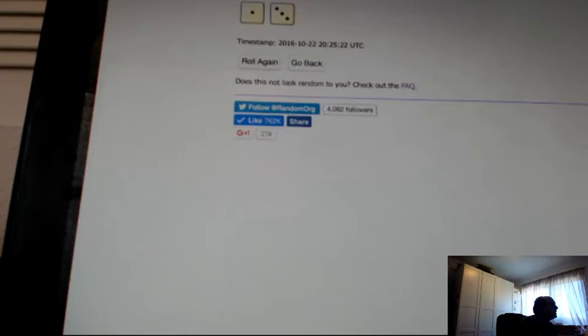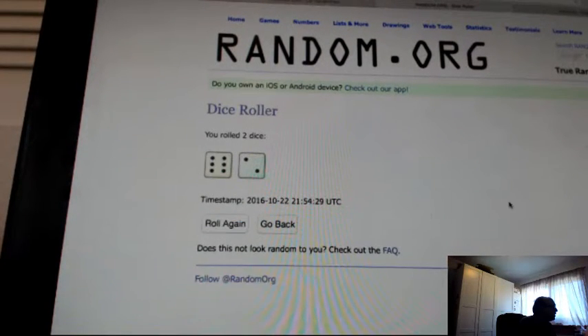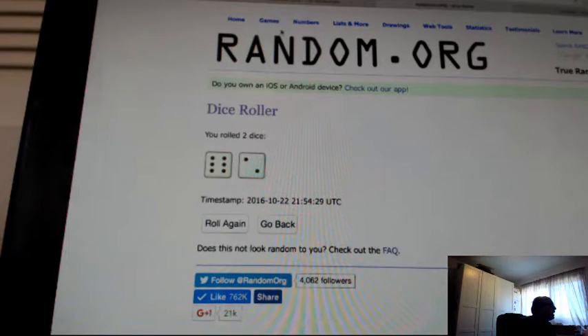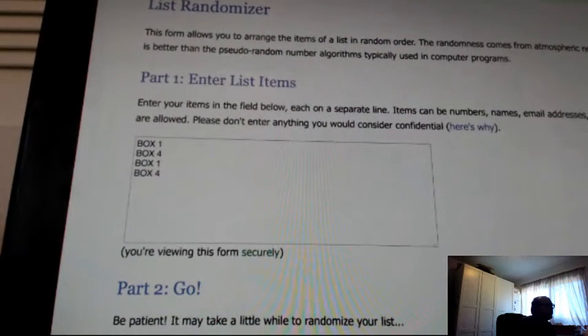Let's do the dice roll first. We re-roll Snake Eyes, otherwise we go with it. This will determine the box number, so we're going eight times.